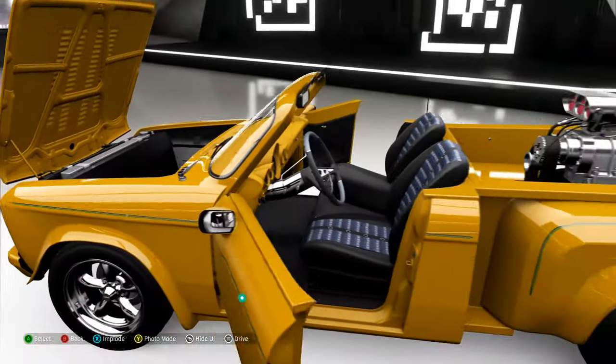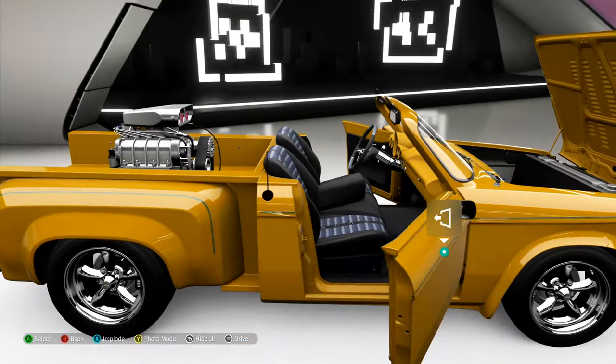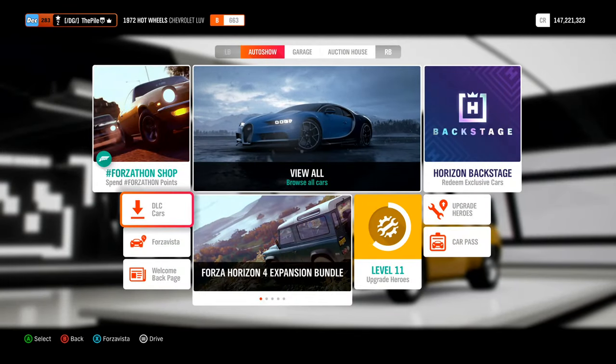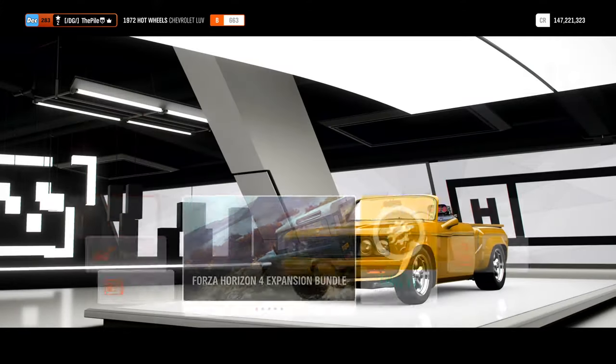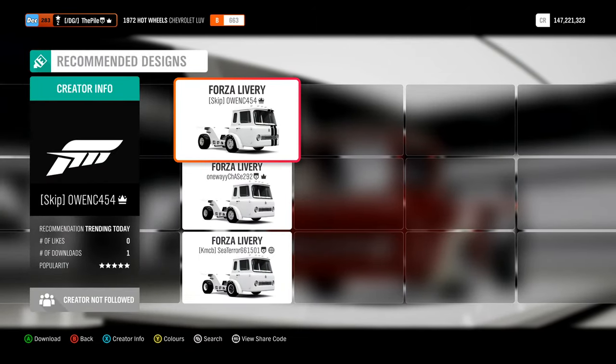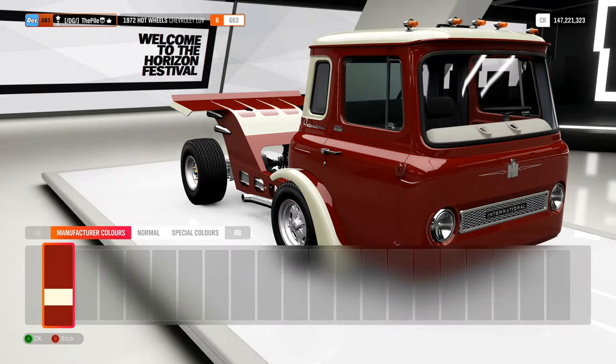Boot at the front. It's got the engine plonked in the back, as you do. Yeah, I am very excited to test all these cars out. What one have we got next? We've got the big boy - International Harvester. Three designs so far. It shows that it's literally just come out.